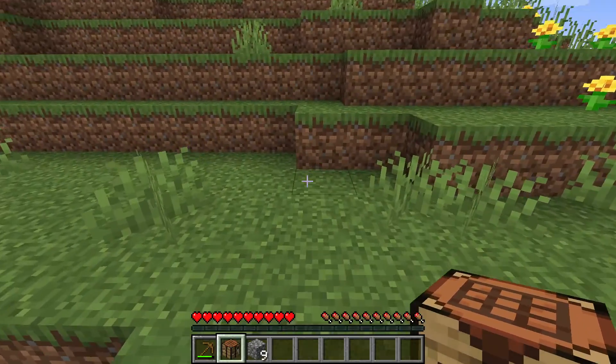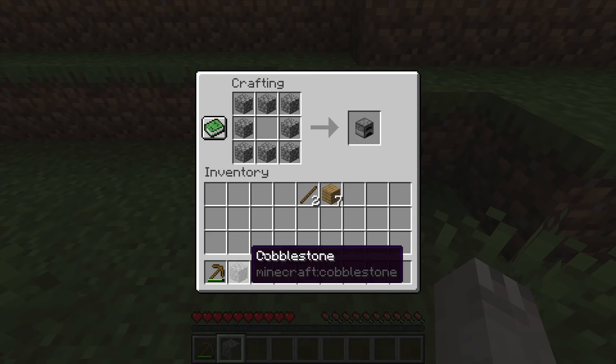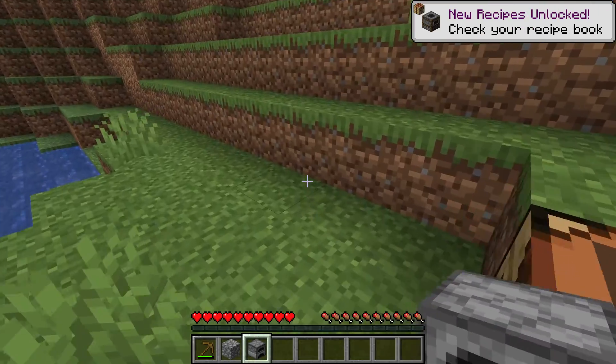Then you're going to want to take your crafting table, put it down, and put the nine cobblestone in here like this. Now you have a furnace.